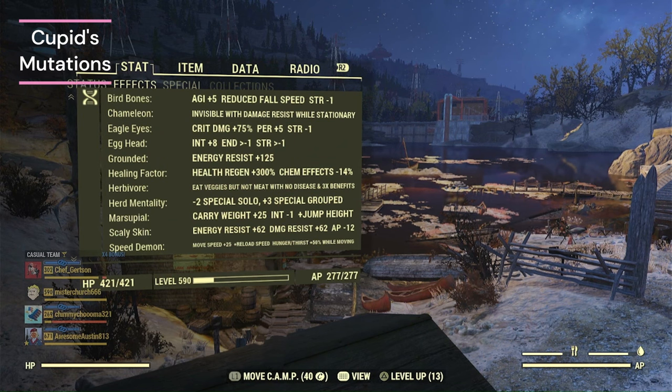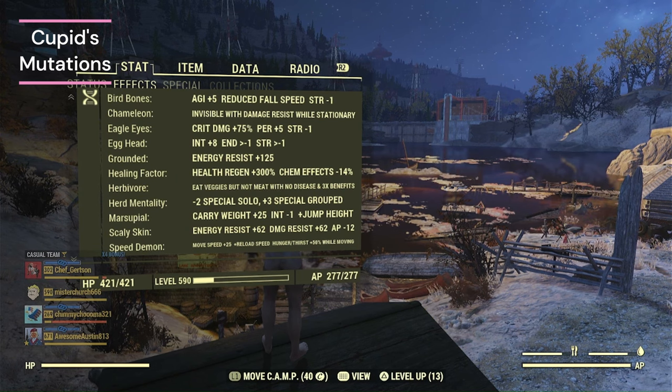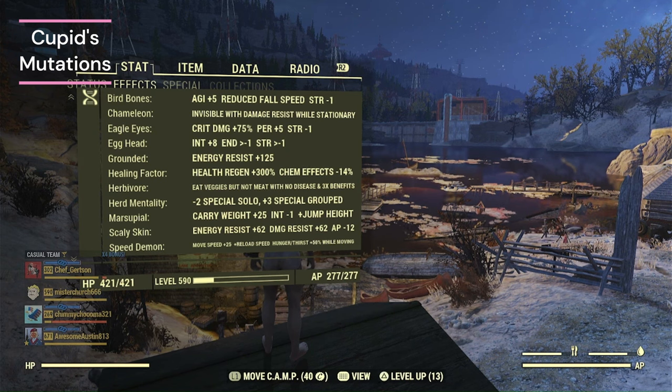The other mutations: Bird Bones for the agility that helps with our AP. Eagle Eyes for crit damage — not going to be huge but nice. Egghead is actually bad for this build — it gives us minus endurance. Grounded is very good for this build because it gives us 125 energy resistance, which buffs us immensely. Healing Factor is really good but makes your stim packs less effective, so it's sometimes good to just take one to mitigate those effects. Herbivore, very important — I'll talk about food buffs later. Herd Mentality — run this on every build, stay on a team even if by yourself, and you'll get plus three SPECIALs. Marsupial for carry weight and jump height. Scaly Skin is also a really important one for the 62 damage and energy resistance — with Class Freak it's only minus 12 AP.